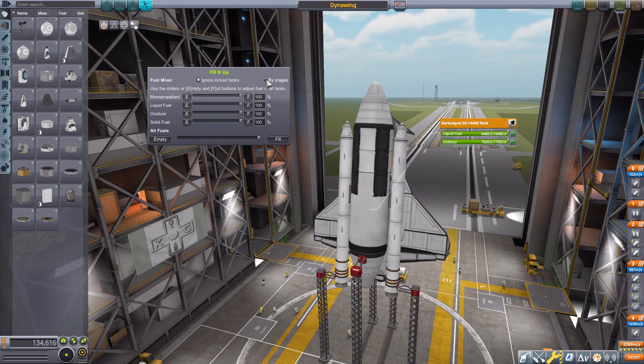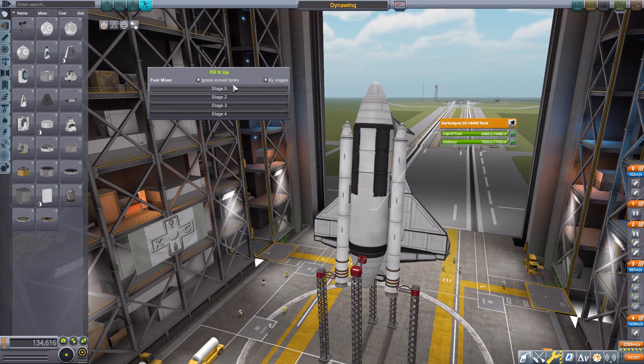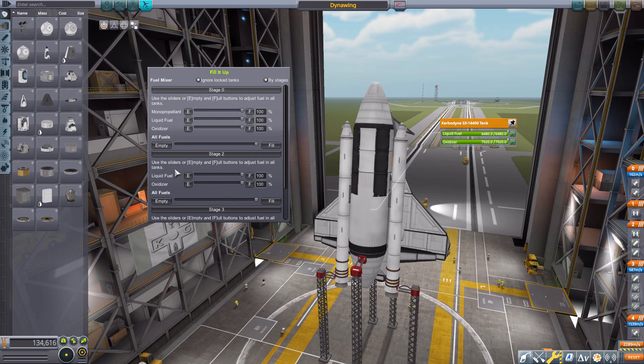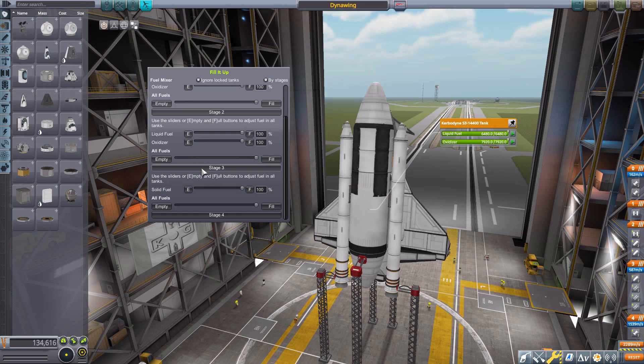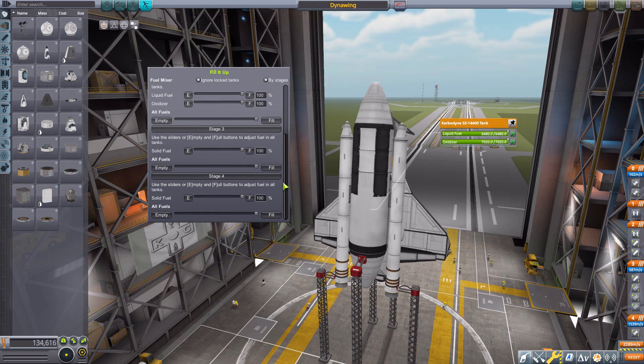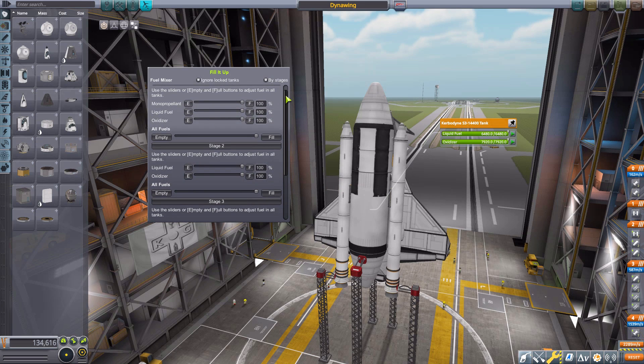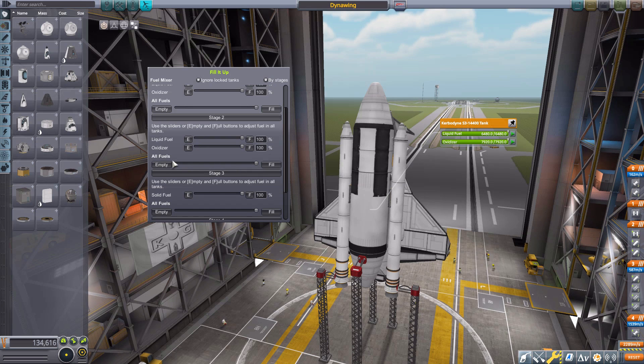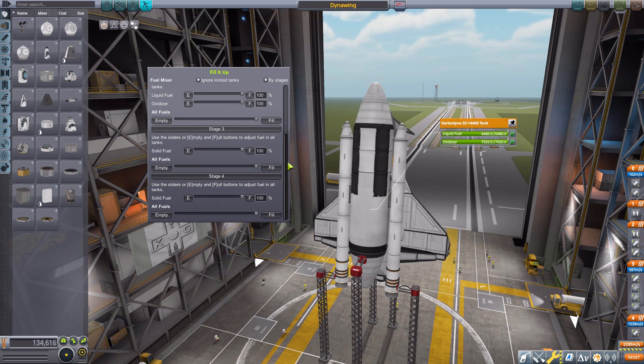That's where the By Stages button comes in, in the corner. What this does is change the UI to show the current stages of the ship that actually have fuel. You'll notice we go from zero to two because stage one is purely a decoupler. So we have stage zero with monopropellant, liquid fuel, and oxidizer; stage two with liquid fuel and oxidizer; stage three with solid fuel; and stage four with more solid fuel. We can adjust these just like on the main screen, but now we have the option of doing it by one specific stage — by fuel type or all fuels for that stage. This is so convenient.